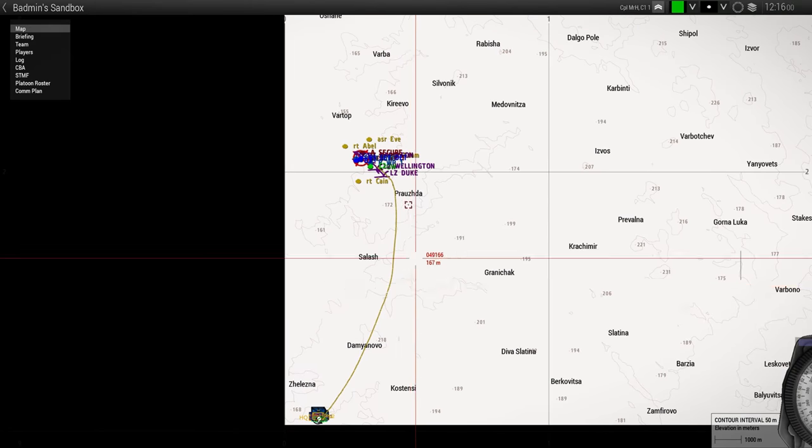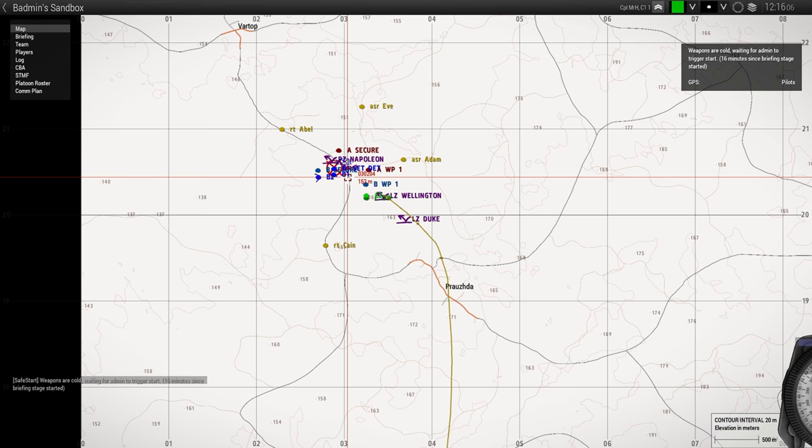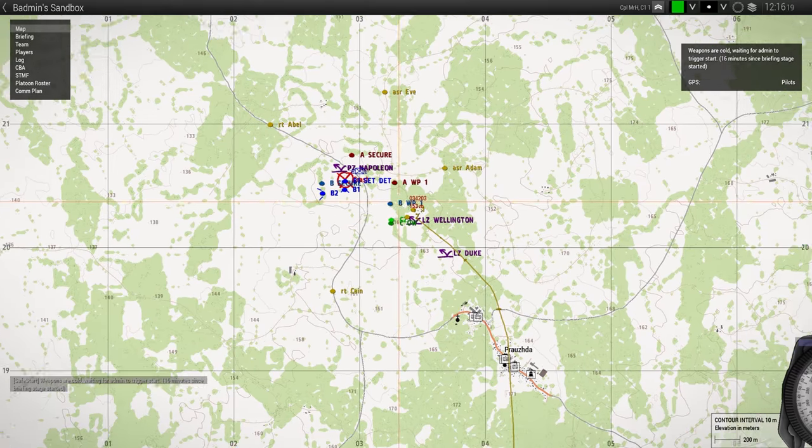Echo has gone down in a helicopter crash, marked to the north. We're going to go in and rescue them. To that end, we're mounting up in two Phantoms. Alpha and Bravo will be mounting in Phantom 1, and we'll be mounting in Phantom 2. The Phantoms are going to fly up there and attempt to put in an LZ Wellington, which is the primary LZ.